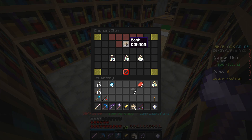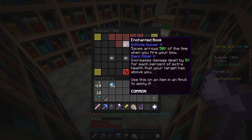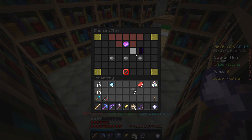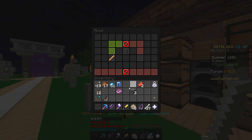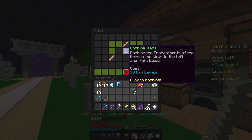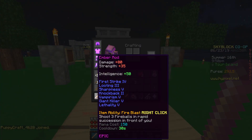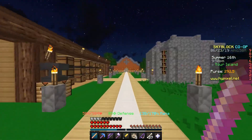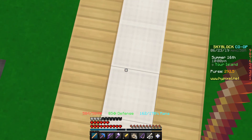I put 4,000 coins in, take 20 out, buy a book, and enchant it with Giant Killer. Giant Killer increases damage dealt by five percent for each percent of extra health the target has above you. I have 500 health so I'm not sure how good it'll be, but it costs 30 levels to apply — not too bad. I put it on the rod and all my levels are gone. Look at this rod — it one-taps zombies, even better than my old sword did, which is nice.